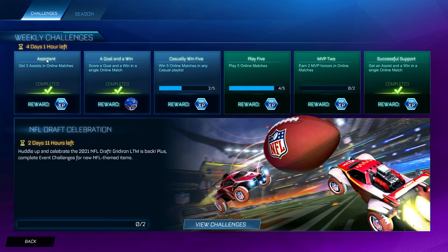The first basic challenge is getting 3 assists in online matches for 10k XP. The second basic challenge, for a rare drop, is scoring a goal and winning in the same online match. When it says online match, you can play either casual or competitive.